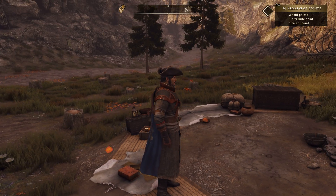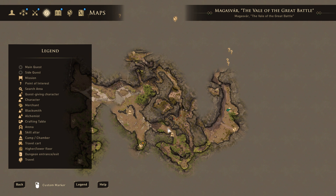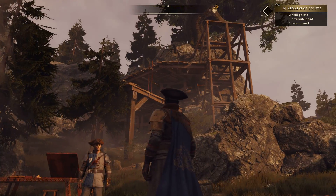Hello! I've been chasing down a lot of secrets and I finally found one that's interesting. As you can see, we're in the Vale of the Great Battle. You start off here somewhere, fight your way along here, go to this camp, and then you can actually see some kind of a scaffold.